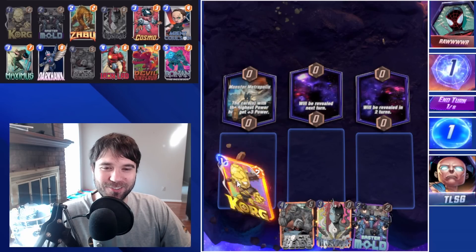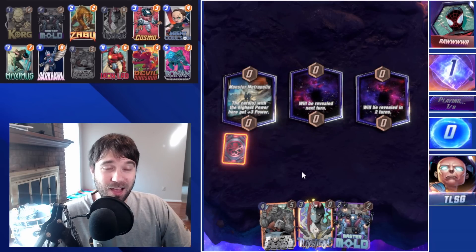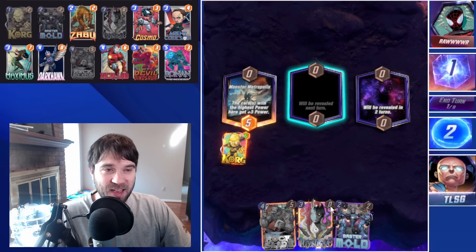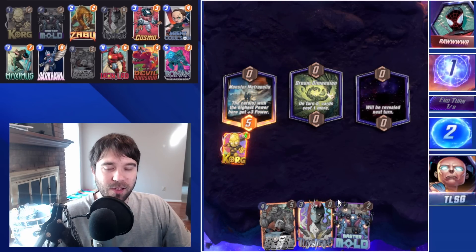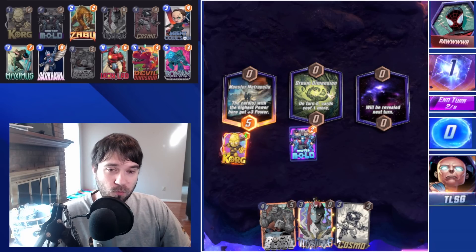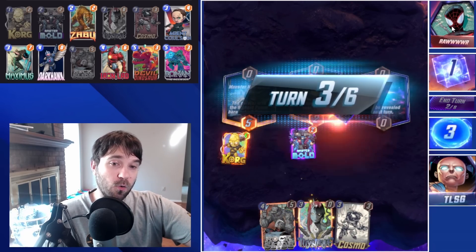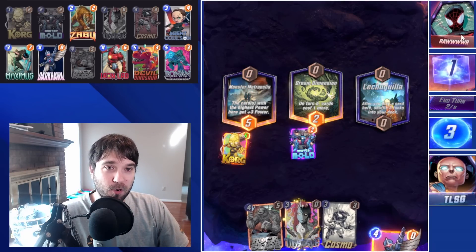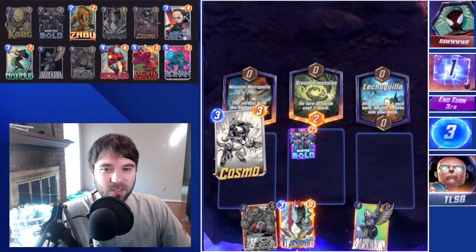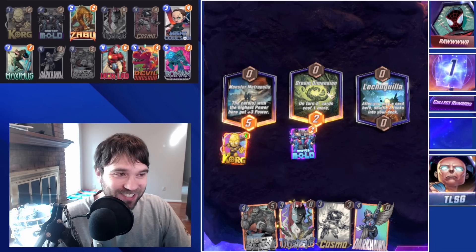Next up we have Rahar. The first location is Monster Metropolis. We're going to hit them with a Korg early and potentially a Rock Slide. We have Zabu in our deck and Mastermold to start clogging up their hand. Even if they use those resources, their hand is just going to continue to remain full. We go Mastermold now — that forces them into missing a draw on the next turn, inadvertently buffing our Hawk by plus two. The Lechuguilla shows up — we'll take it.